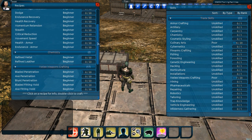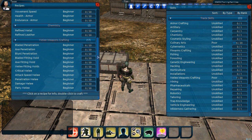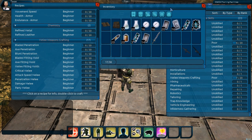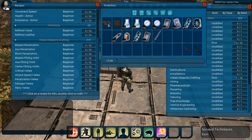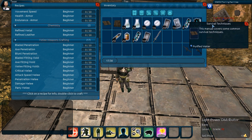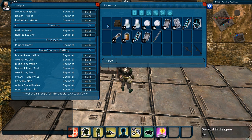We have armor crafting recipes, chemistry, and melee weapon crafting recipes. We're going to add an additional recipe we don't have right now. We'll open our inventory and notice that we have a survival techniques book. We right-click on it and it shows us it contains a purified water recipe. Since it appears white and blue, we can learn it. We double-click on it to add it to our recipe list, and voila, it's now there.